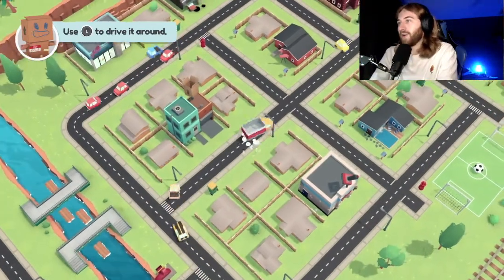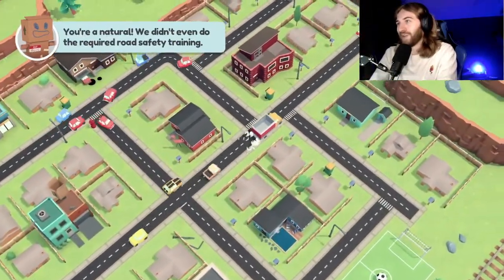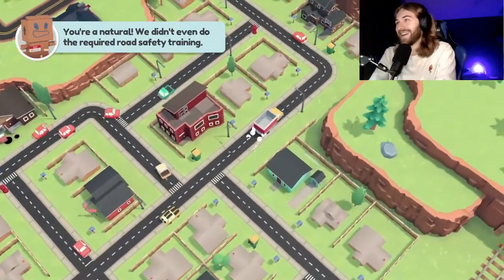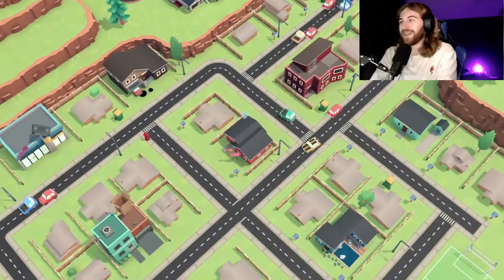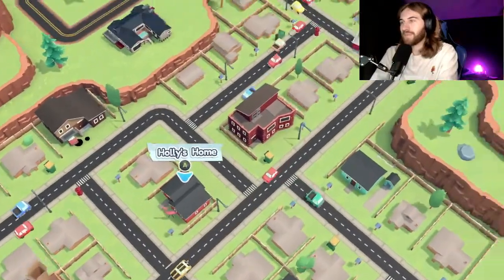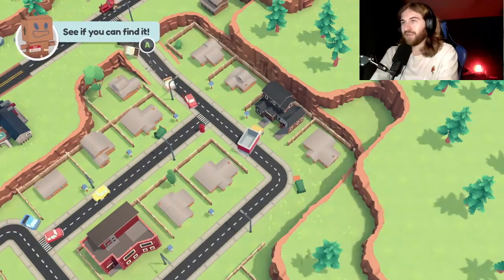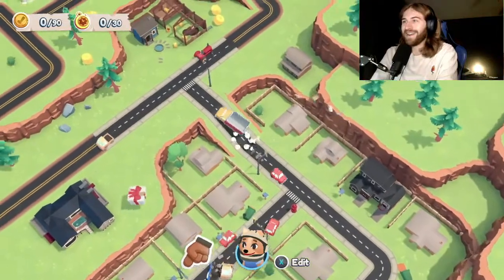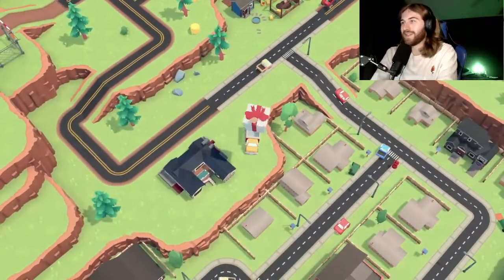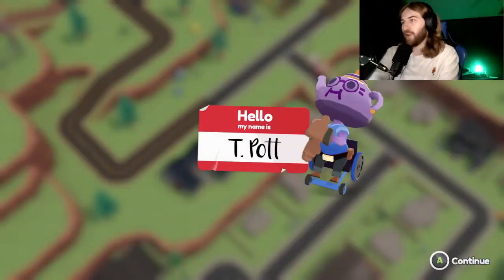Use the left stick to drive around. We're driving the truck — oh boy, that guy just honked his horn at me! Drive like a maniac, going fast — oh holy crap, that's fun! Holly's home — I left something for you in a giant floating box. Let's go get it, we got a present! Hello, my name is Teapot.